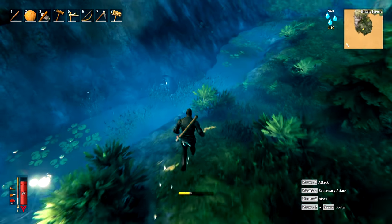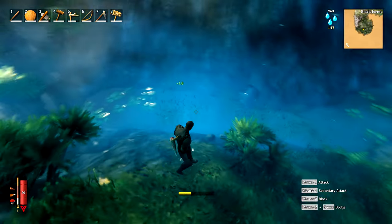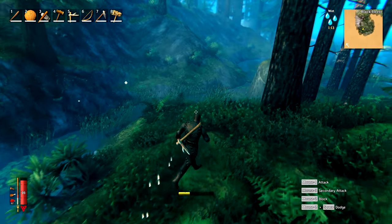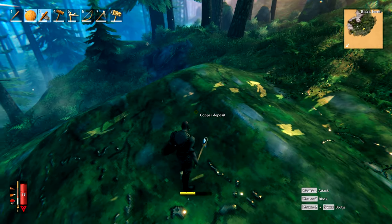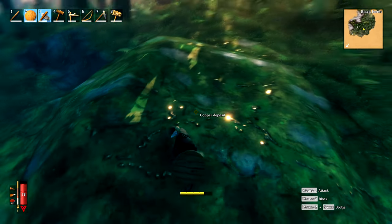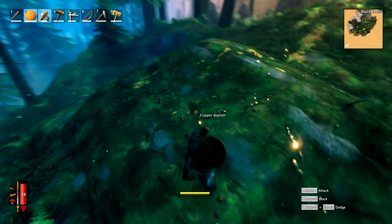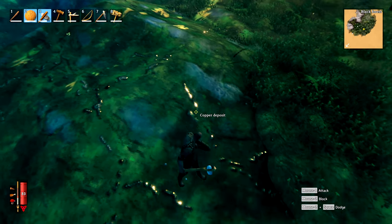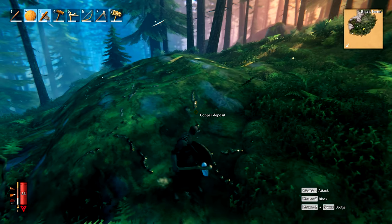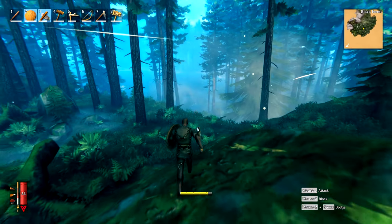Just another note on tin: tin spawns at the water level — it's always going to be down near the water. Copper is the other thing we are going to need for this particular tutorial, but much more near the end. You can tell that it's copper — well, it says copper. But if you're at a distance you can see these glints. It kind of looks like normal rock, but all sort of yellow and glinty — kind of a coppery tone, in fact.